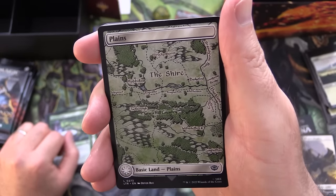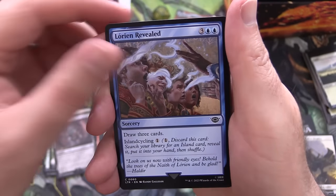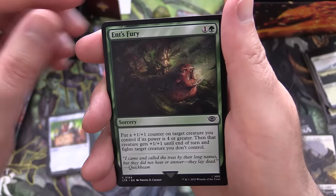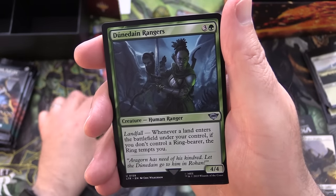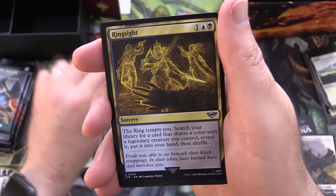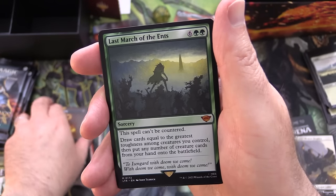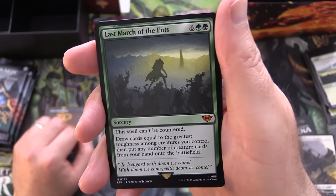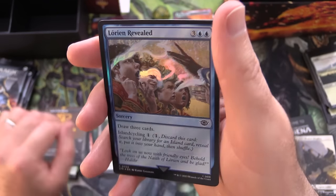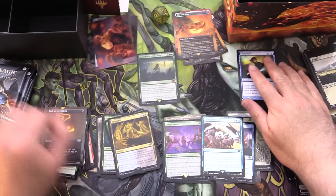We've got Bilbo Retired Burglar, followed by a Plains - this one has the Shire on it, very cool. Troll of Khazad-dûm, and Lorien Revealed. Wizards Rockets - that's when Gandalf was doing the show for the Hobbits. We've got Ent's Fury, Faramir Field Commander for the uncommons, Dúnedain Ranges. Some of my pronunciations are probably a bit off. Shortcut to Mushrooms, Ring Sight, Lash of the Balrog - that looks pretty cool. And a Mythic: Last March of the Ents. Awesome - first Mythic has been pulled! We've got a Foil Lorien Revealed. And from the list - here we go - Counterlash. We'll set that over there in a separate list pile.